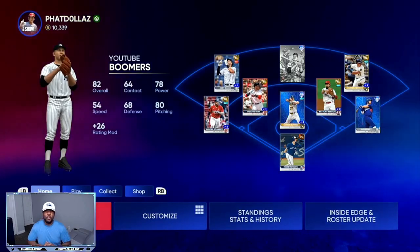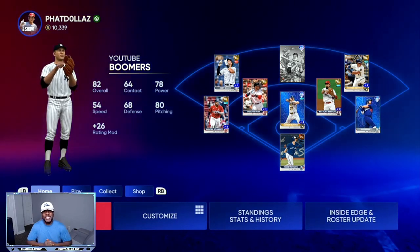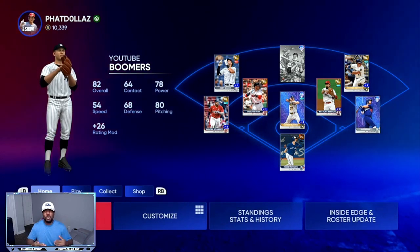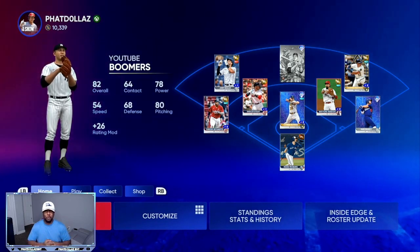The first thing you want to do is when you open your pre-order packs, or if you just get the standard edition, make sure that you save every single card over 83 overall. 82 overalls and below, you can get rid of them.